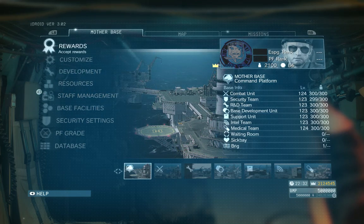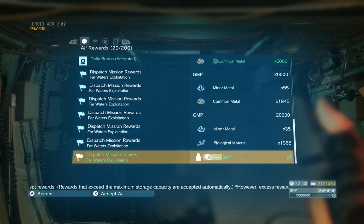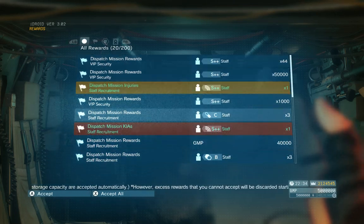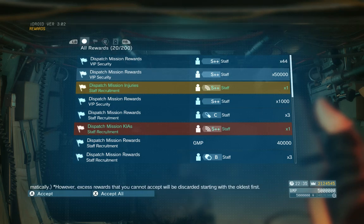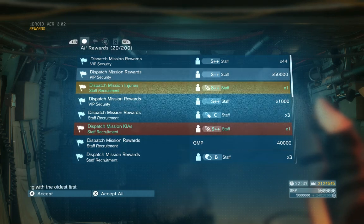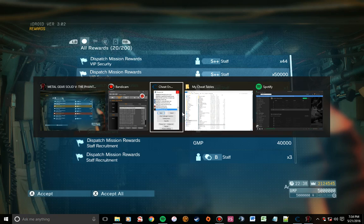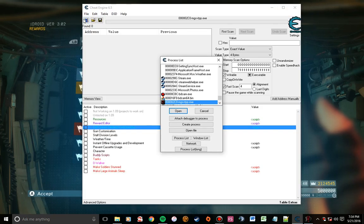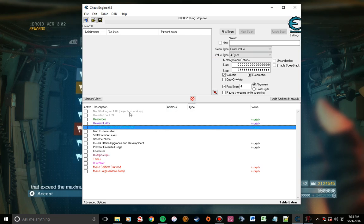So we're going to open up the Rewards menu in the Mother Base tab, where I already have some dispatch missions to be done. You might notice I already have one dispatch mission reward set at 50,000 — that's from the first time I did this video, just to show you can plug in any number here. I'm going to Alt-Tab into Cheat Engine and make sure it's running by clicking on the computer icon in the upper left and making sure the Metal Gear Solid: Phantom Pain executable is running. Then I'll click on Reward Editor.